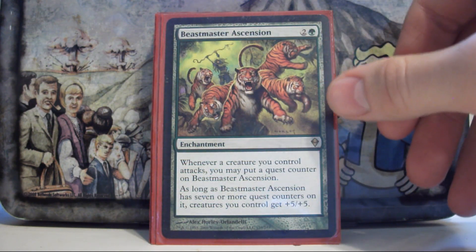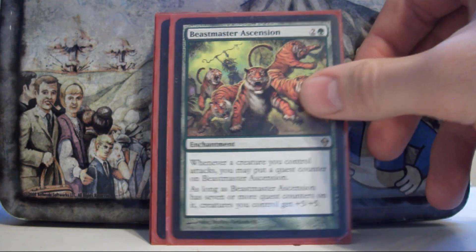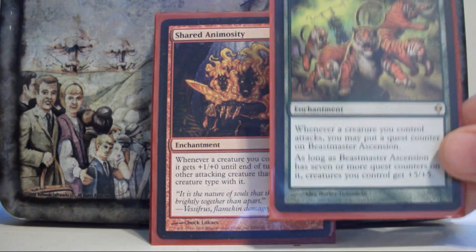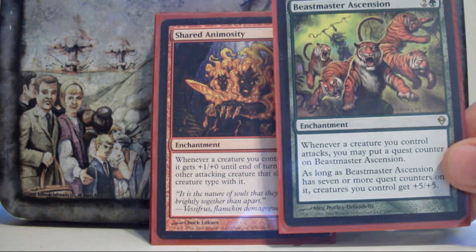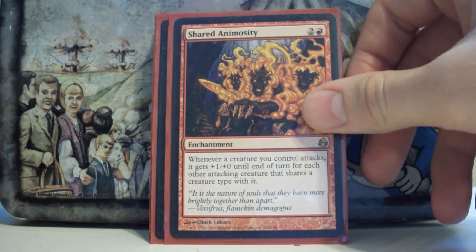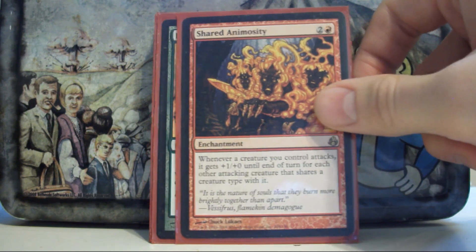Beastmaster Ascension — in a Prosh deck it lets you swing for 40, making it the best of my pump spells. Shared Animosity also lets my tokens swing for big damage, but Beastmaster Ascension also pumps Prosh himself — so Beastmaster Ascension swings for 40 while Shared Animosity swings for 35. Thirty-five is usually enough to kill most people anyway due to incidental damage, so Shared Animosity is just a slightly less good Beastmaster Ascension in this deck.